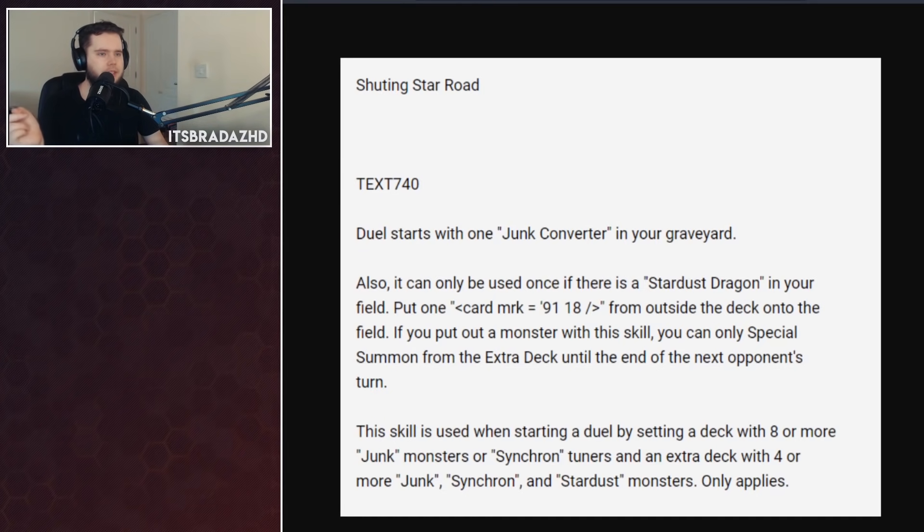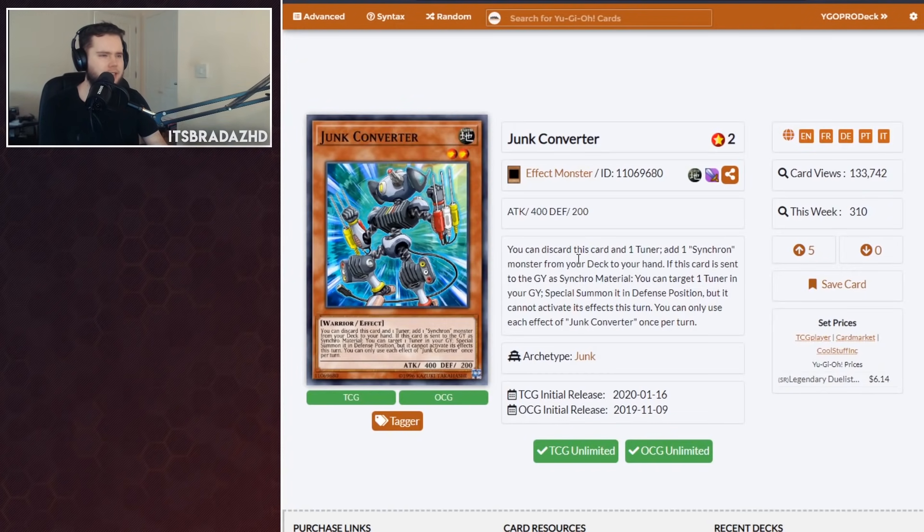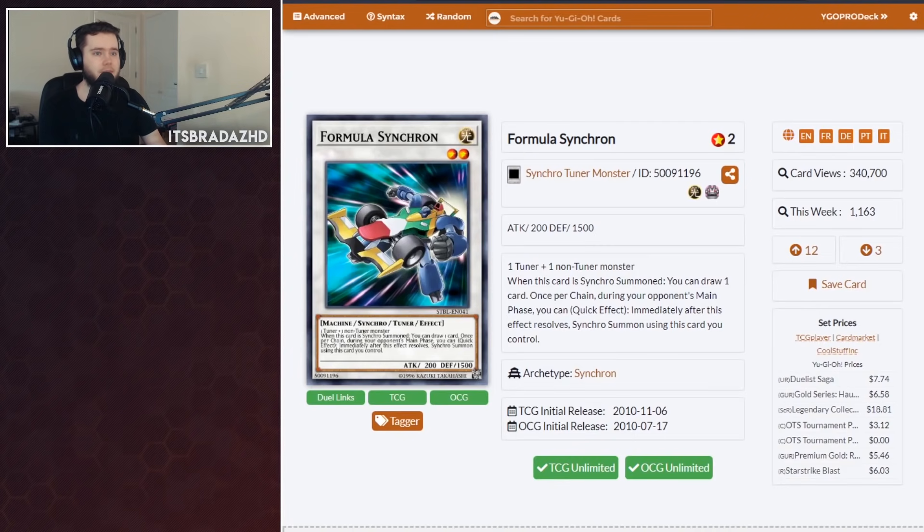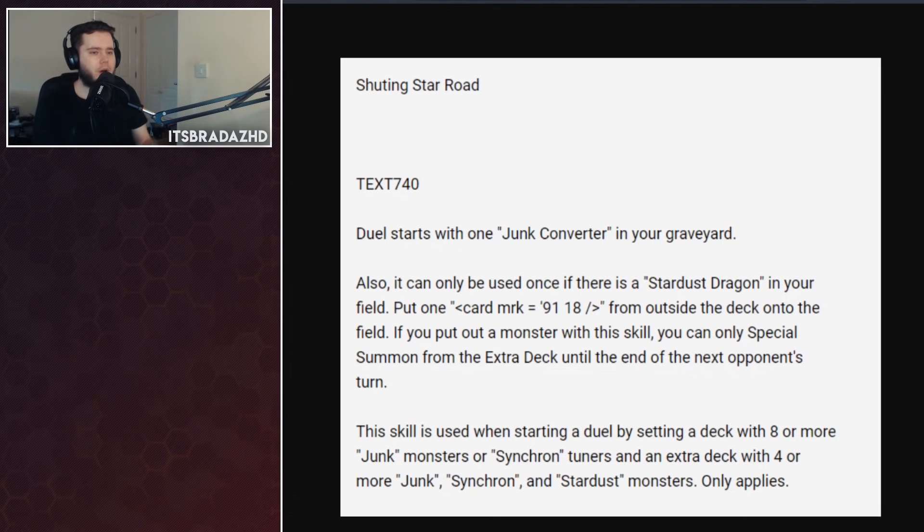We do have the leaked skill for Shooting Star Road, translated from Japanese so it might be a little bit wrong. It all starts with one Junk Converter in the graveyard — a free material in the graveyard. Also, if there's Stardust Dragon on the field, you put one copy of Formula Synchron from outside the deck onto the field, immediately giving you access to Shooting Star Dragon. If you put a monster on the field with this skill, you can only special summon from the deck until the end of your opponent's next turn. This skill requires a deck with eight or more Junk or Synchron Tuners and an extra deck with four or more Junk, Synchron, and Stardust Monsters. That means any Junk Synchron normal summon is a Shooting Star Dragon, assuming no interruptions — that's really big if this is how it works.